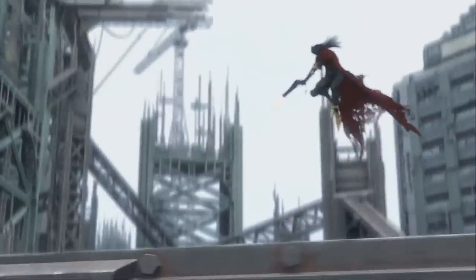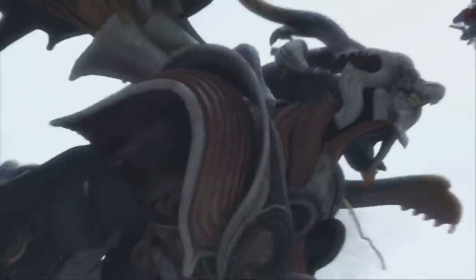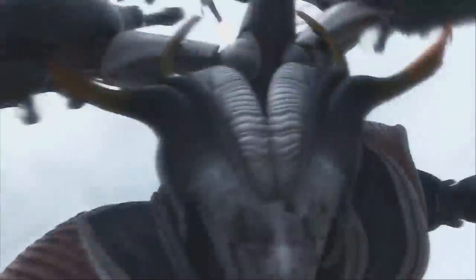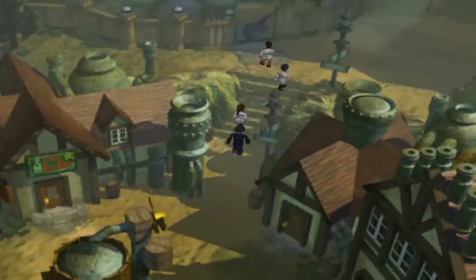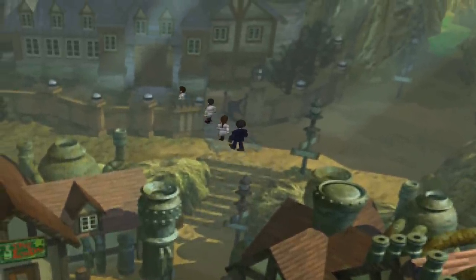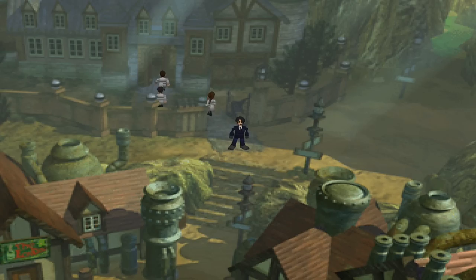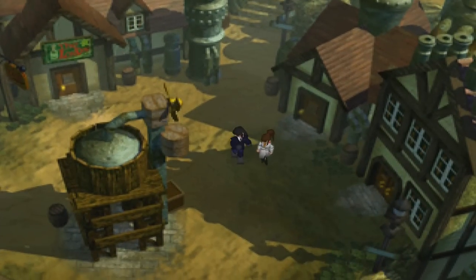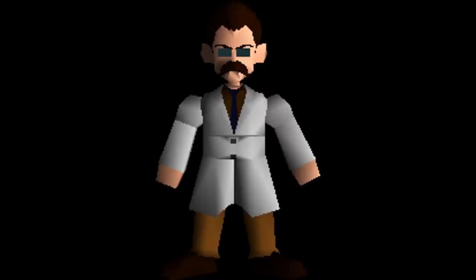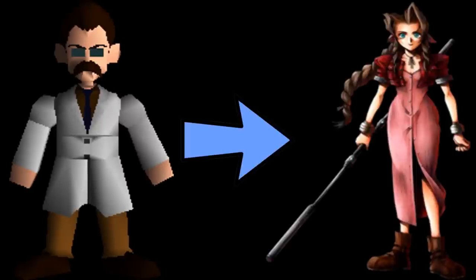Although we don't know where Vincent was born, he was born on October 13, 1950, which happened to be a Friday the 13th, making Vincent 57 years old during the events of Final Fantasy VII. At the age of 27, Vincent was a member of the Turks, which back then was the Shinra Electric Power Company Department of Administrative Research. He was assigned to supervise the Jenova project and fell in love with Lucretia Crescent, a scientist and assistant to Gast Ferrumus, who later becomes the father of Aeris.